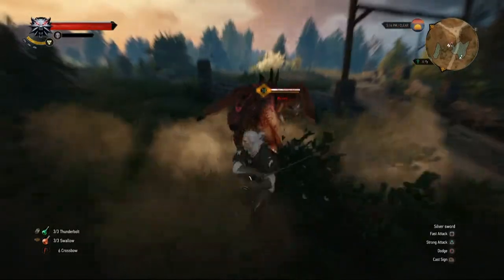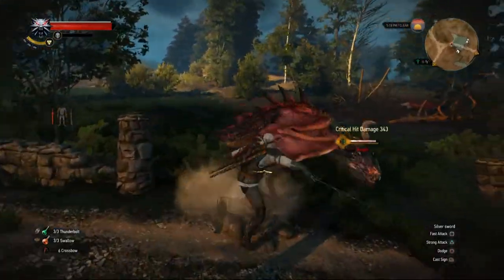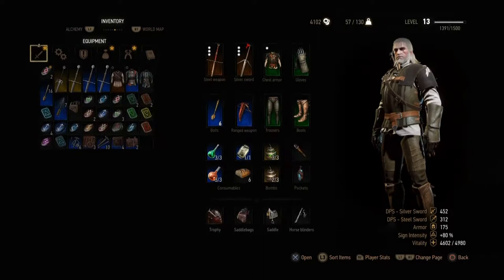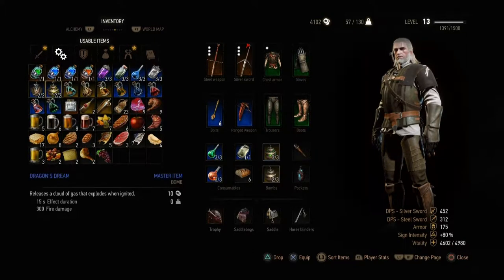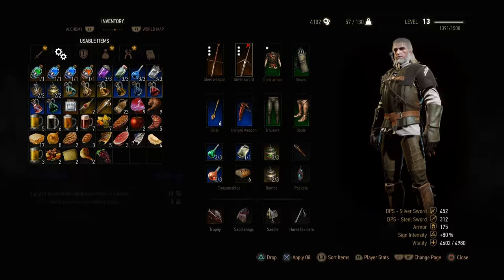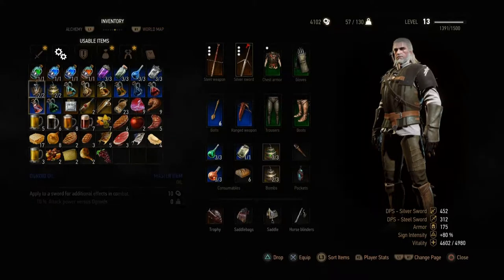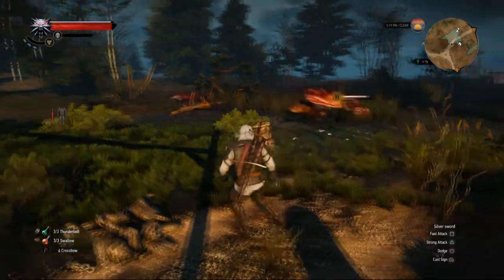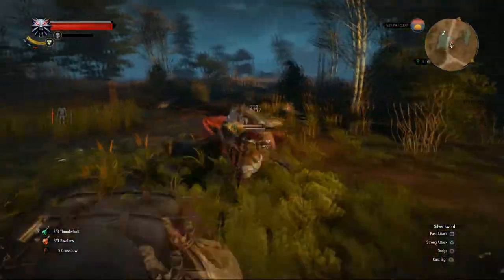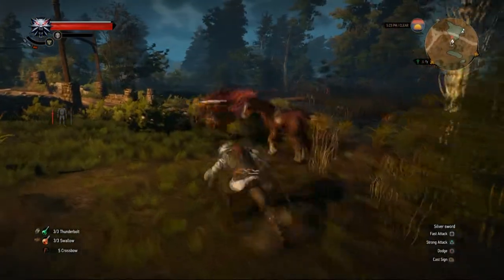I feel like they should have just let you do that free. Hey, get away from my horse! A wyvern — that would be like a draconid, right? They seem like draconids so let's use a draconid oil if I have one. I don't think I even have one — ogroid, no. I didn't get a chance to make the draconid oil so I don't get the bonus damage. Get away from my horse! Roach is invincible, I'm pretty sure.